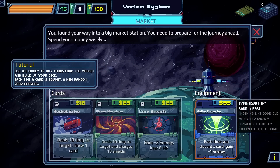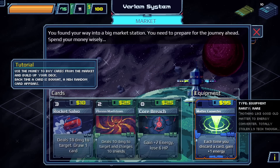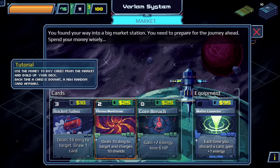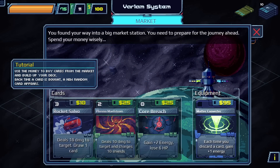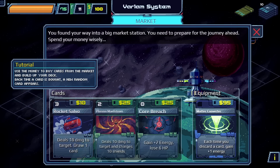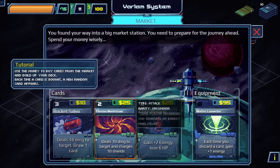A Matter Converter would cost all of our money, but every time we discard a card we gain an energy which could be good. Core Breach costs two energy at the cost of hit points — 10 damage to target and charges 10 shields, which seems great. Rocket Sabo deals 18 damage to one target and draws one card for three energy. We'll try the Plasma Maelstrom.